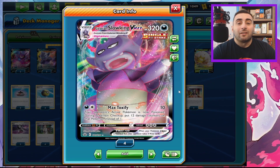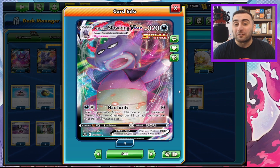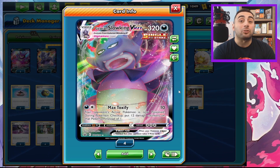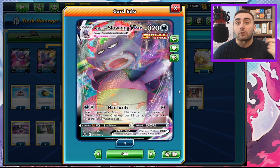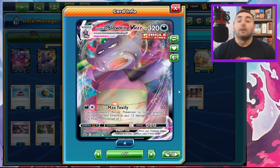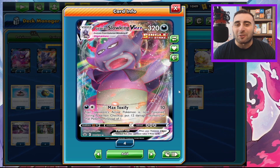It's not great. It takes two turns for you to do 250 damage, so it takes two turns to knock out a Pokemon V. That's assuming your opponent doesn't either evolve or switch out of the active — or if it's a VMAX or a Pokemon that doesn't evolve, just switch out of the active and now they're not poisoned anymore.